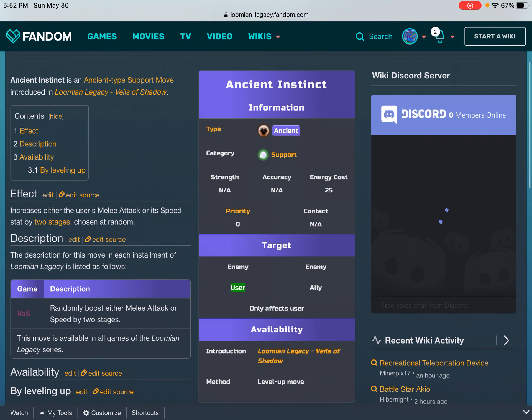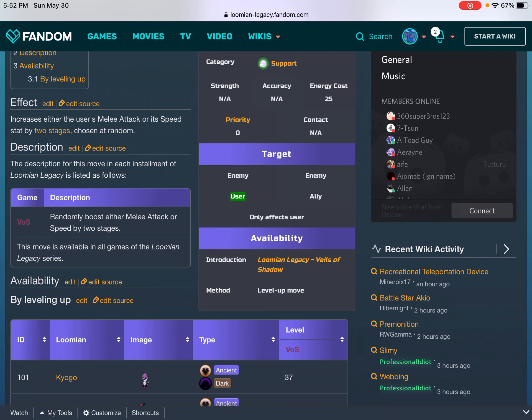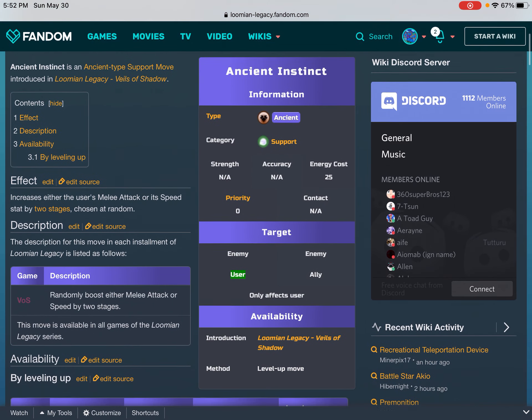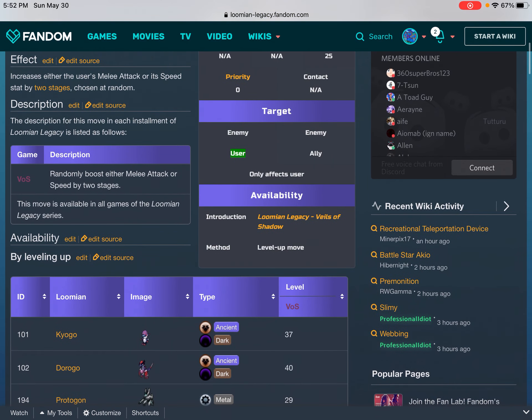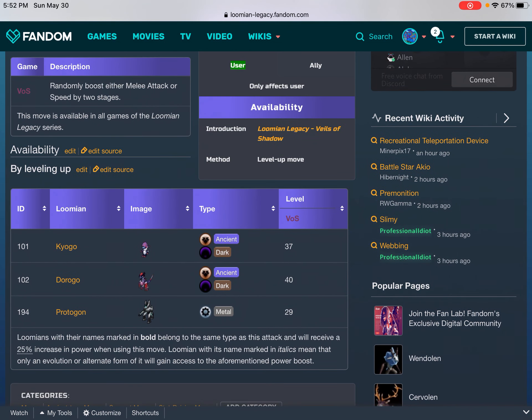Ancient Instinct is an Ancient type support move introduced in Lumian Legacy: Fields of Shadow. Contents: hide 1 effect, 2 description, 3 availability, 3.1 by leveling up. Effect: increases either the user's melee attack or speed by two stages, chosen at random. Description: VOS — randomly boosts either melee attack or speed by two stages. This move is available in all games of the Lumian Legacy series. Move info: Type — Ancient, Category — Support, Strength — N/A, Accuracy — N/A, Energy Cost — 25, Priority — 0, Contact — N/A. Target: Enemy/Enemy, User, Ally Only.